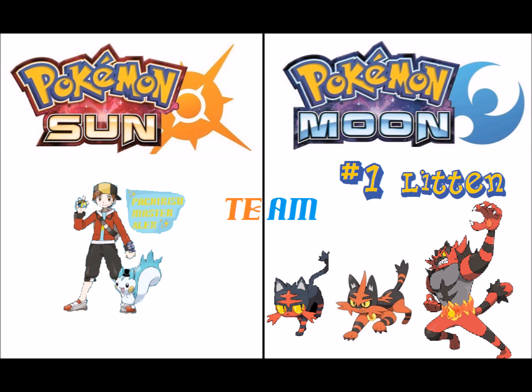My first Pokemon is my starter and I'm choosing Litten. I was with Litten from the start and it's a mission to evolve it into Incineroar. And on top of that, it's a Dark type, not a Fighting type, which is really good. And its shiny looks cool.